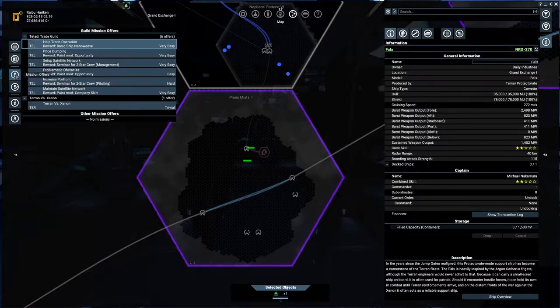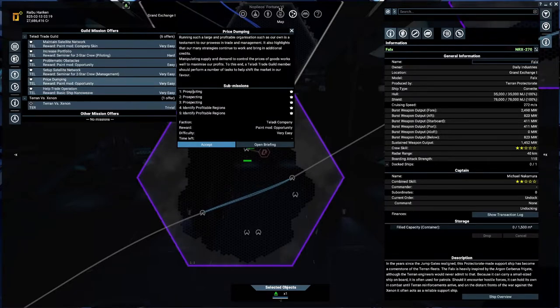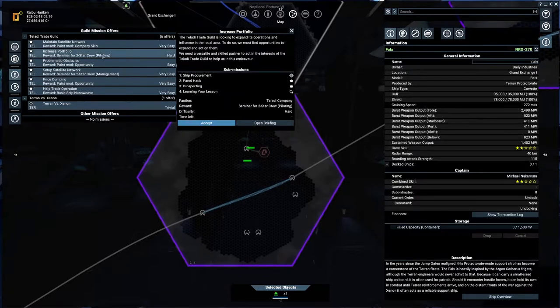Assist Terrans — not really interested in that. What about the Teladi? Is this like dropping a satellite? Prospecting — very easy, easy, hard. Level two — that is nice!